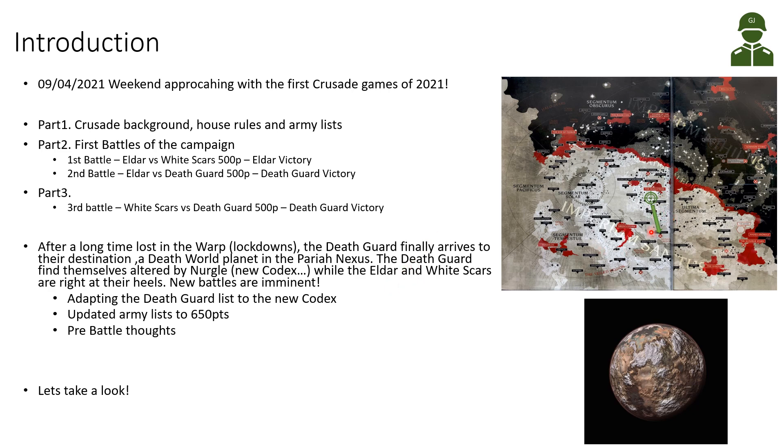The Death Guard, after this long and strange journey, find themselves quite altered by Nurgle — basically the new Codex rules — while the Eldar and White Scars forces are right on their heels. In this video I'll talk about how I adapted my Death Guard Crusade list to the new Codex, since points were different and relics changed. I'll also show the updated army lists of all three factions at 650 points, along with pre-battle thoughts, and post-battle reports and tactics after we play.